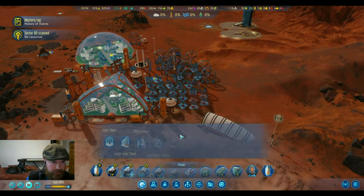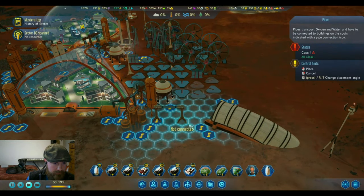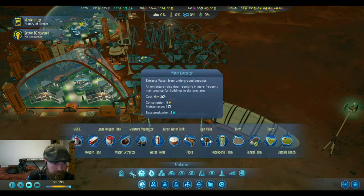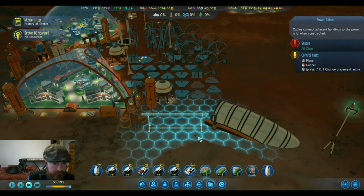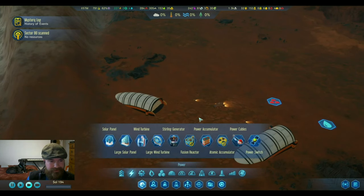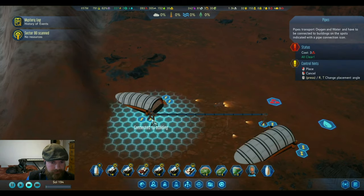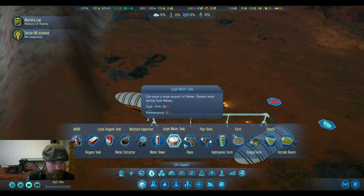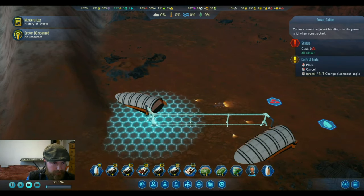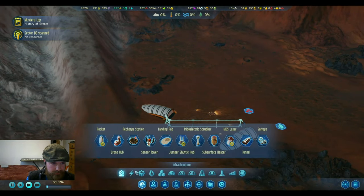The tunnels are done — we can now connect them with pipes and cables. Our transport map connection is going to be complete. We need some resources down here though.